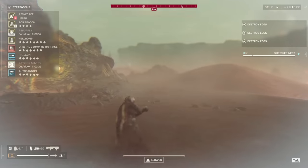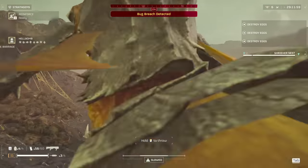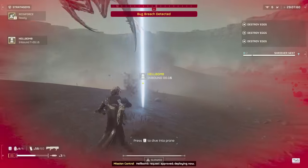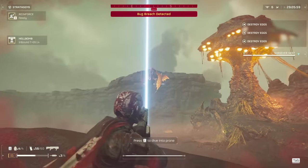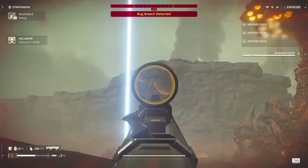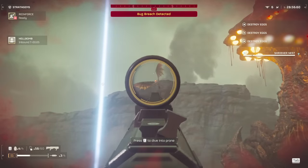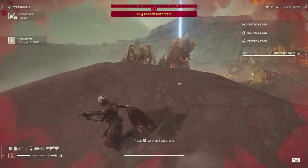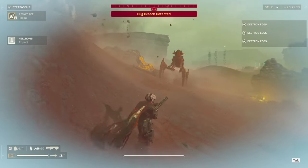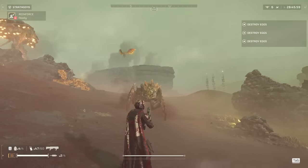Let's move on to how to deal with shrieker nests. If you get close enough to a shrieker nest, you'll be able to call in a hellbomb stratagem. Make sure to throw it close enough to blow up and hit all of the shrieker nests in the vicinity. The hellbomb is great for taking care of nests and killing everything, but the problem is that if you have a lot of enemies chasing you, they will attack the hellbomb and swarm you — so actually arming it can be extremely difficult. You have to have a big clearing or a squad that can clear very well.